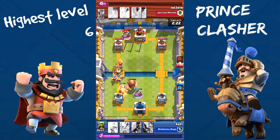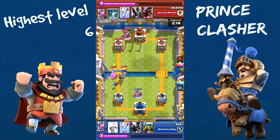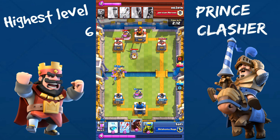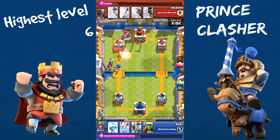He has a Giant and Barbarian push coming over. He drops his Barbarians again — that was a very dumb move on his side. We can basically push really hard now. We're going to drop our Hog Rider too, with a Bomber on the back — that's always a delight. We're not actually going to do as much damage as I thought, but hey, you never know.